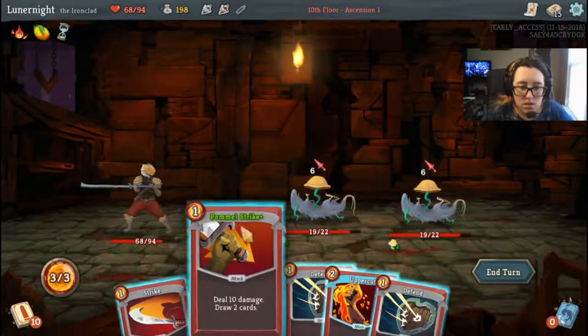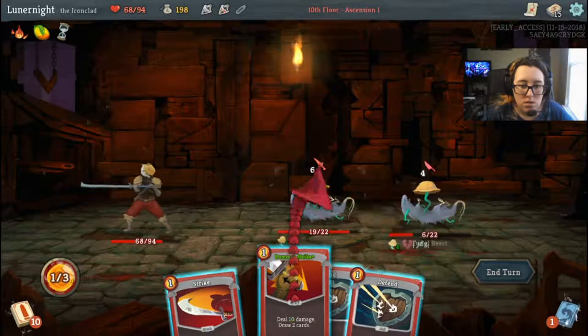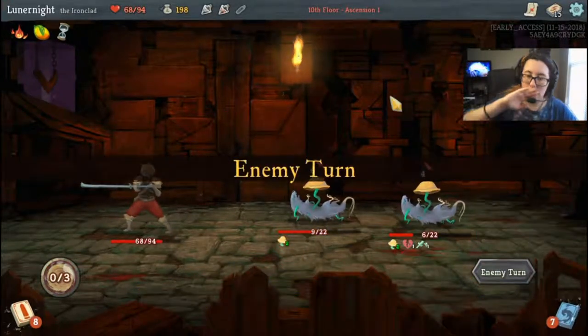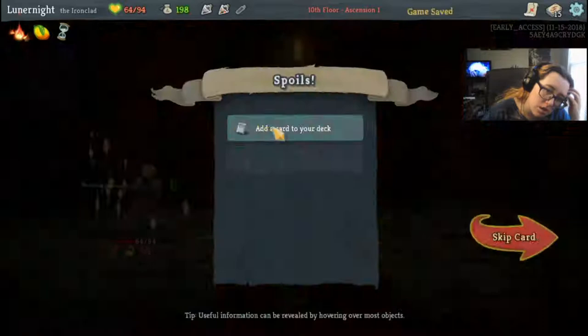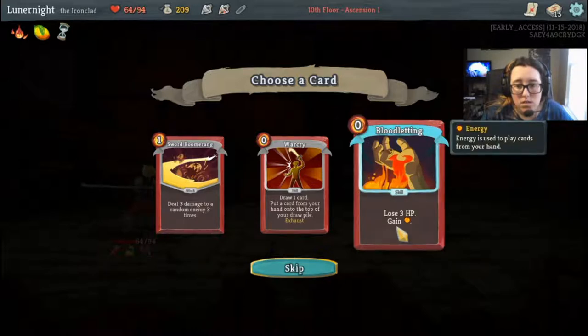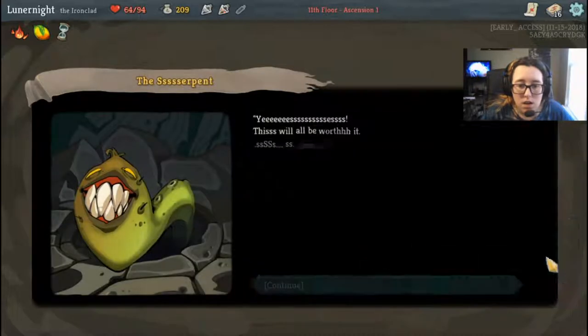I can kill you. No, that'll make me take more damage — I'll take the 10. Lose three HP and gain an energy. I really need the energy. I'll do it, see what happens. Yeah, I'll become cursed, whatever.